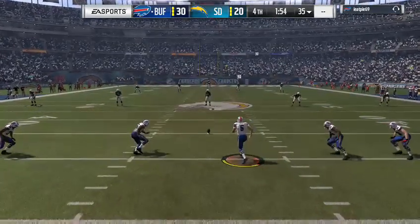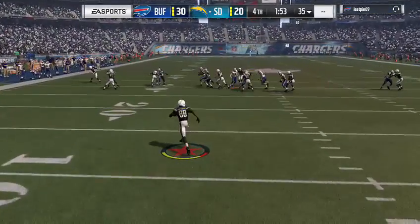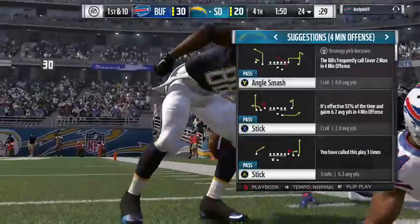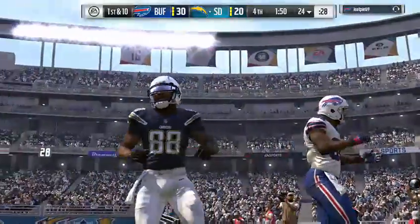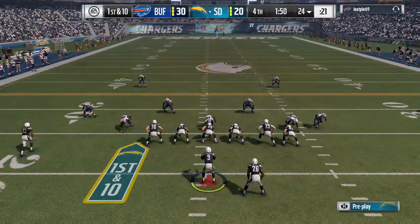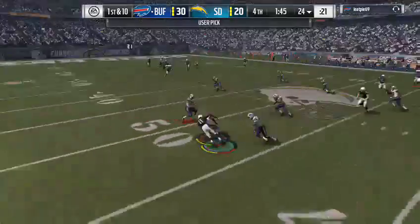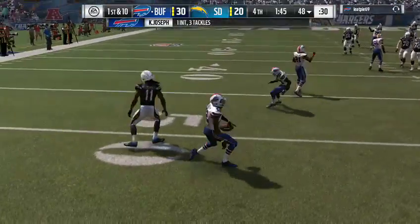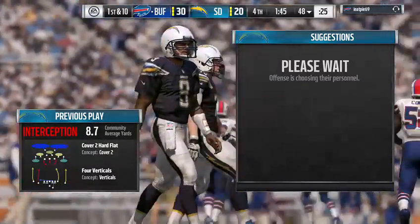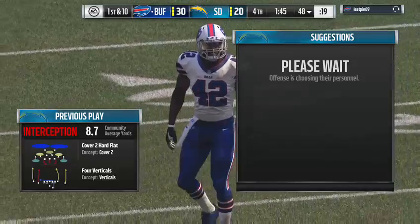Here's the Bills kickoff unit sending this one away — taken in the end zone, brought back to just about the 24-yard line. The Chargers come out and the turnover last time has been symptomatic of their struggles all game long. On the very next play — it's intercepted! A great read, picked off, and the Bills will take over at their own 48-yard line.